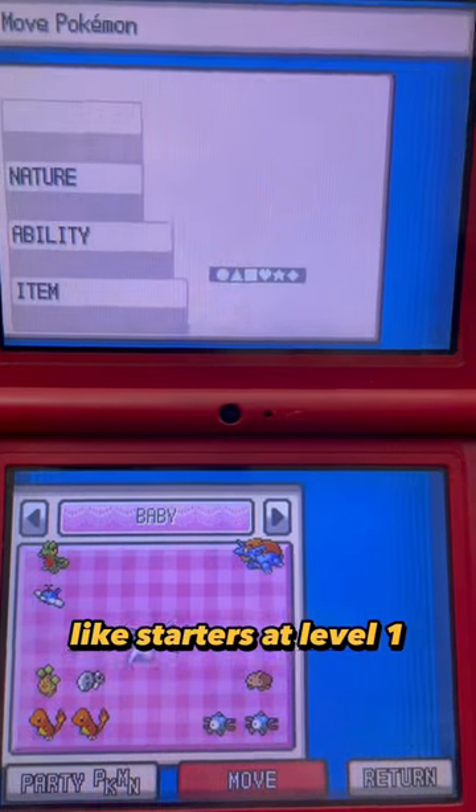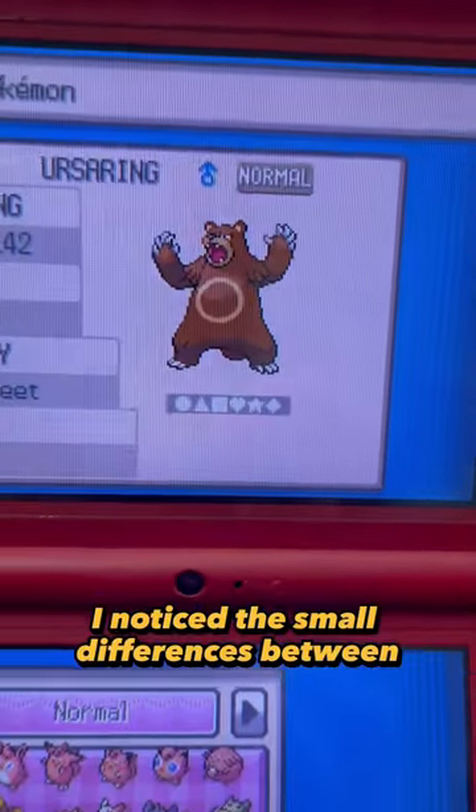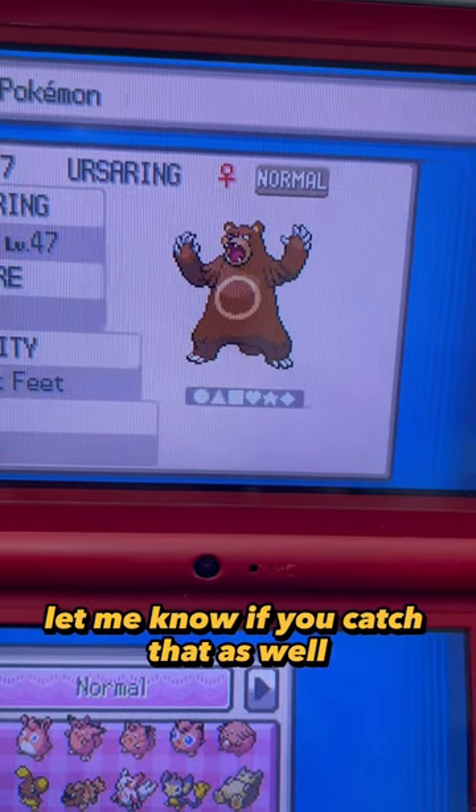We also have some cool Pokemon like starters at level 1. Going through the boxes, I noticed the small differences between male and females — let me know if you catch that as well on this Ursaring.